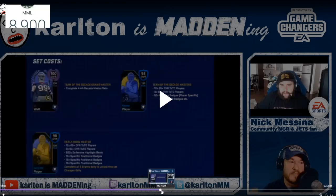At the 14-minute mark, here are the set costs. To get JJ Watt, you gotta complete four of the 98 sets. You're gonna need 12 times 85-pluses - basically all the same stuff to fill into the set as All Decade Offense, but with defense players. Then there are these early 2000s players - I'm not sure what that is exactly. You put in 12 times 85-pluses, 3 times 90, 500 defensive highlights, 15 specific positional badges. That might be a new set unless I missed it on the offensive decade sets.